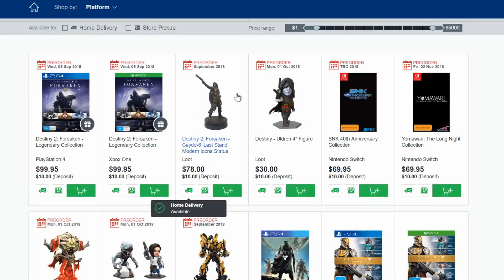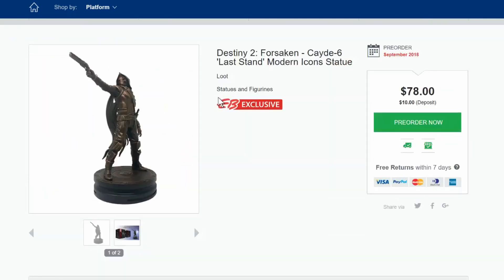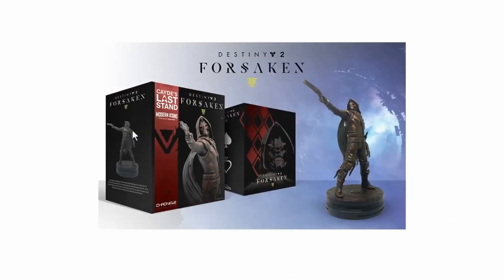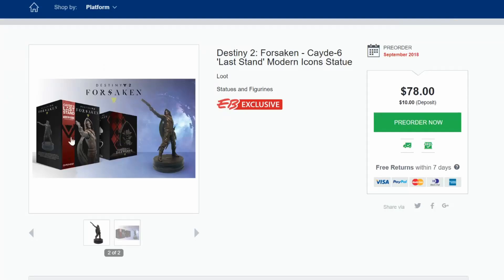But most importantly, I want to show you guys this really cool looking statue — Cayde-6 Last Stand from Modern Icons. This looks really interesting. As you can see, really nice detail, and the paint job they put onto this sculpture was pretty fascinating. Usually I'm used to color, but this does look pretty enticing. This is how the packaging looks like, and I might actually pick this up. Let me know whether you guys want me to — if I can get about 20 or 30 likes before Thursday, I'll definitely be picking this up.